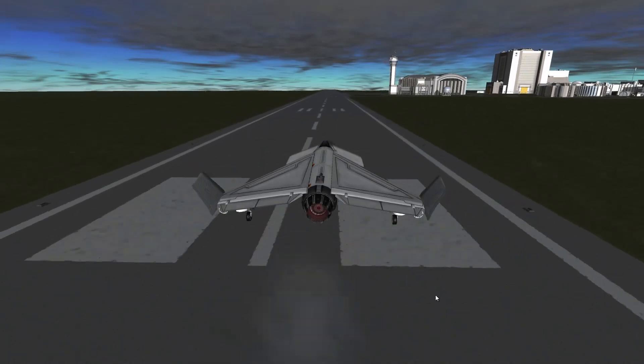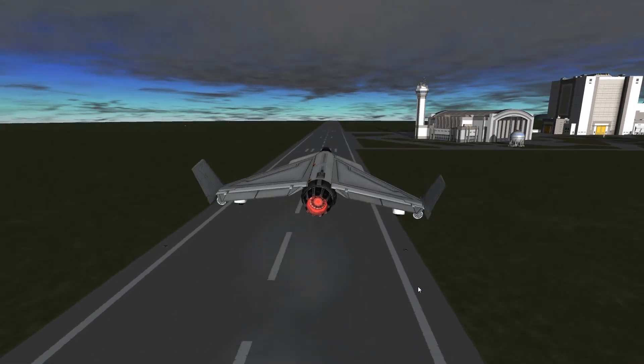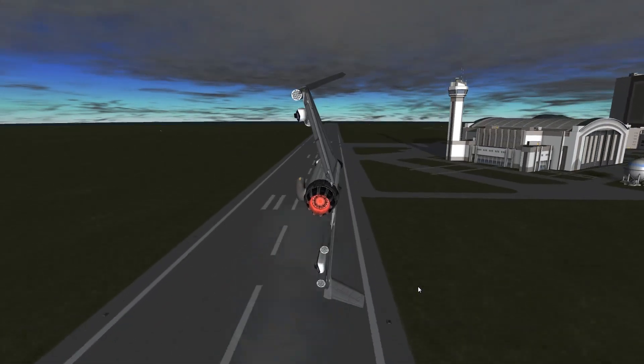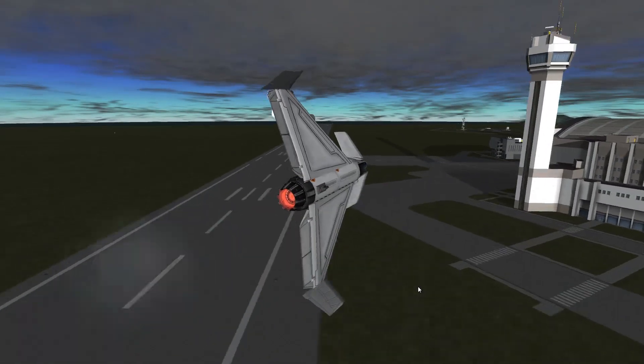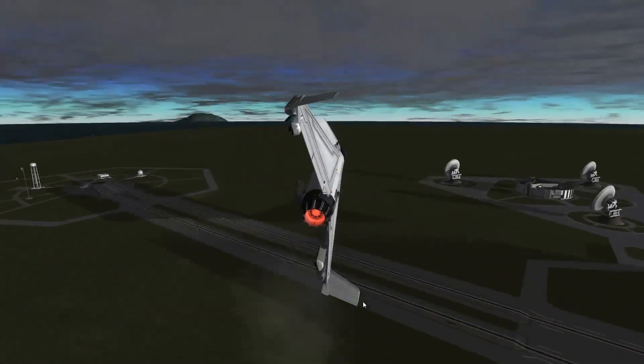I'm going to put this map up for download. Your job on this map is that KFC has been somehow captured by an enemy force and you have to take it back. The way you have to take it back is you have to get to the VAB. Sounds simple enough, doesn't it?